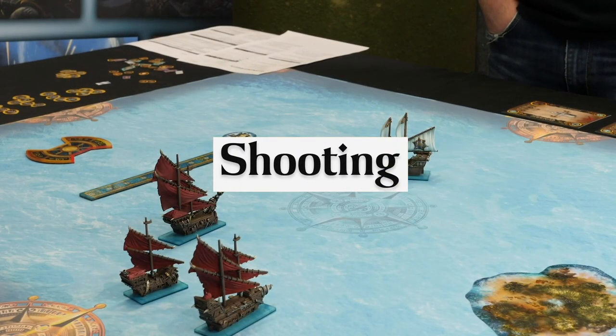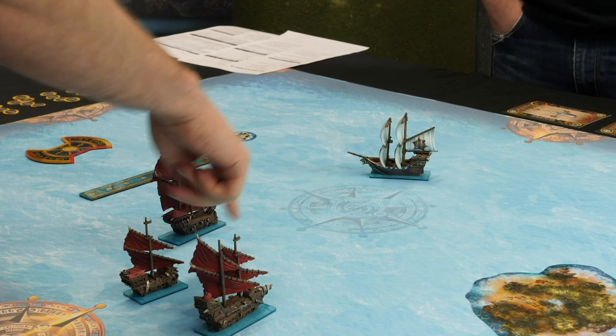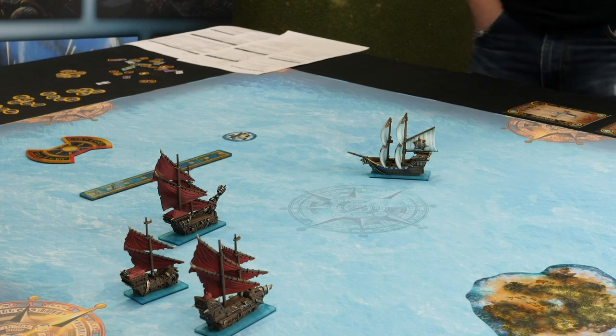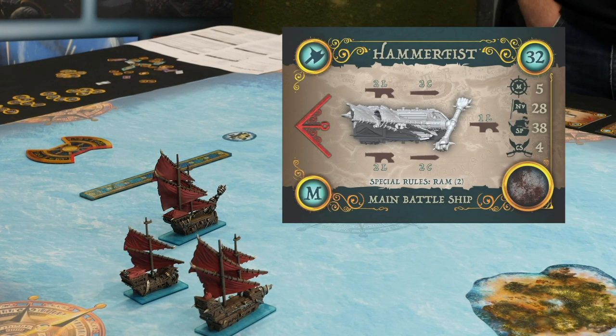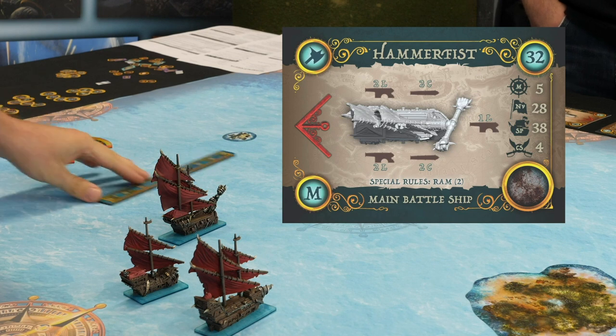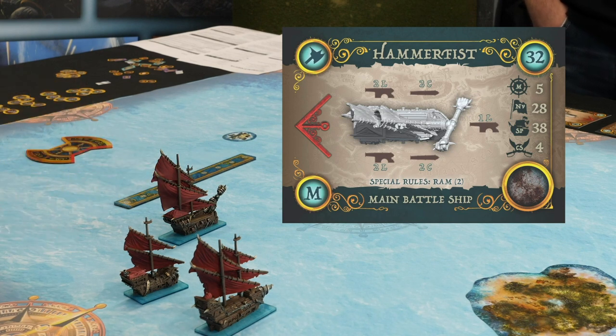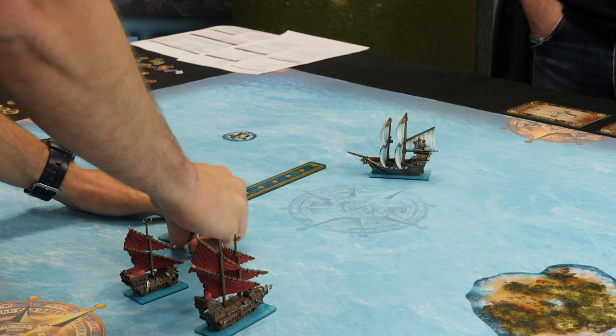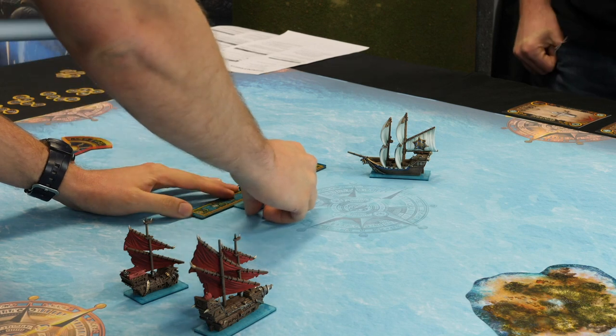Okay, so now we're coming to the good stuff. This is when I get to shoot things and I'm going to move my hammer fist and hopefully try and shoot your Girpanther. So I've got a move of five. I'm at battle speed, so it's two move steps. I'll move five, straight along there, basically like that, to here.